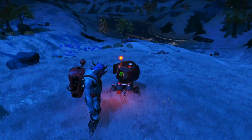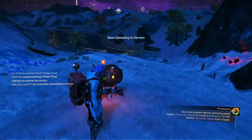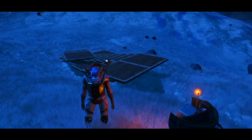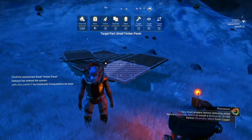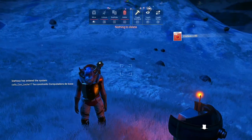Next thing you want to do before you do anything else is upload your base — you have to do that. Do that before you get rid of your items down here. So you get that reward, then you can go ahead and delete everything from it, and that gets you your carbon back.